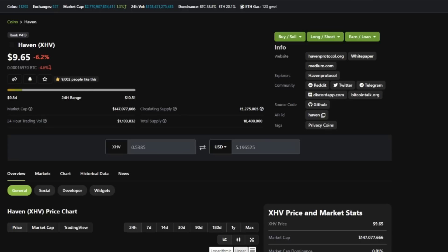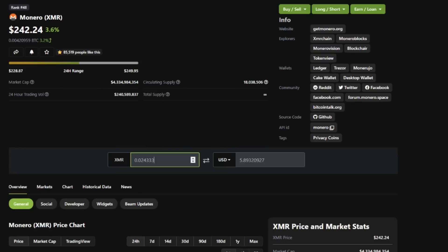Here we are on Haven XHV. This coin uses about four megabytes of L3 cache per thread, so we don't even fully utilize a 3900X, 3950X, 5900X, or 5950X on this coin. The 6000 series set to drop early next year could potentially see nice big gains here. But we're here to look at profit — in six days we mined 0.5385 XHV, and at the current pricing of nine dollars and 65 cents, that is five dollars and 19 cents.